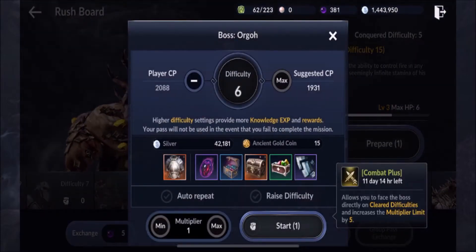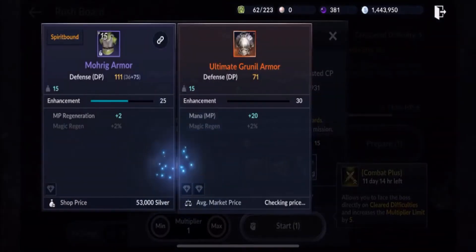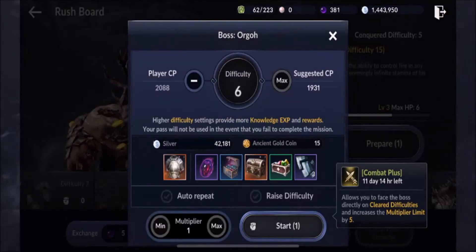You'll notice the CP requirement, and I'm well over 150 above what's needed — I'm at almost 2100 CP. The chances for prizes are shown in that middle row. At the very end you're going to get the ultimate Gruntle Armor, or you have a percent chance for it. There's a multiplier at the bottom — don't use that, just move past to higher difficulties. We're also going to get 42,000 coins as well as 15 ancient gold coins.